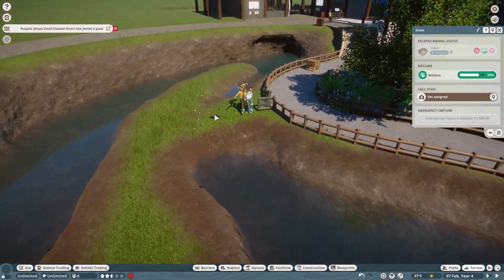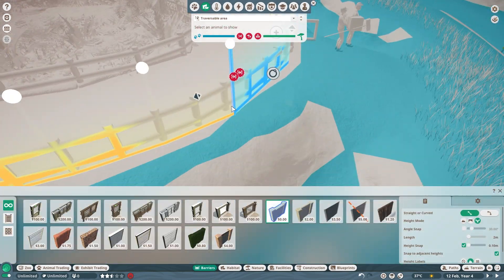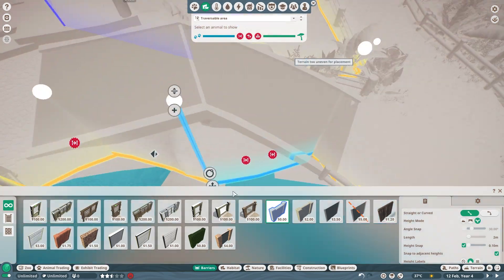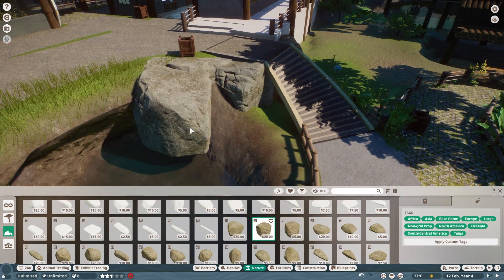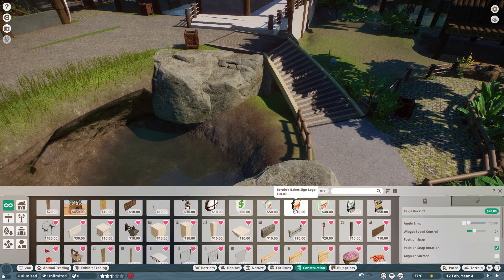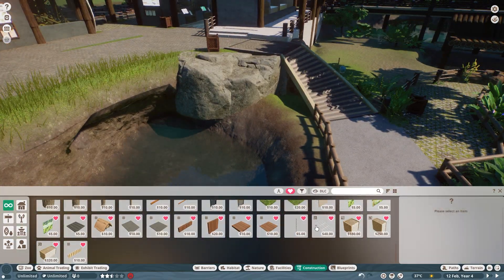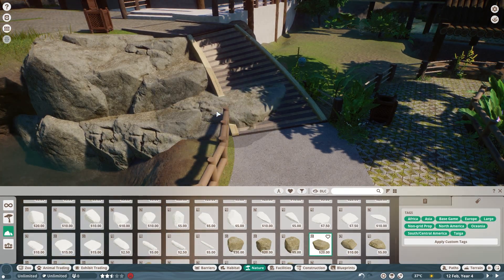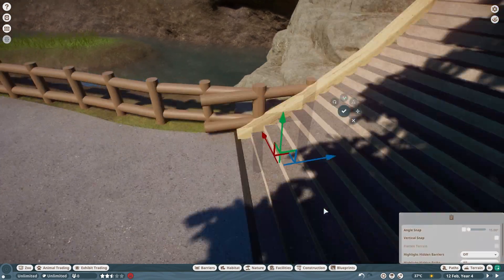These are giant otters so the other ones are probably smaller. I'm redoing the boundary line a little bit to make sure they can't escape, because there are a lot of areas where they could get out. We added a nice rock wall to cover it up, which looks quite nice. I wanted to add a waterfall but there weren't really enough spots for it since it needs to come off water, so we'll put that in another enclosure.